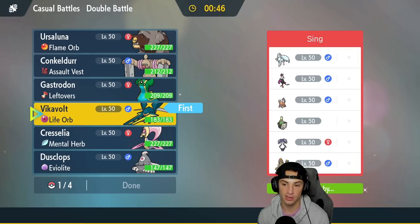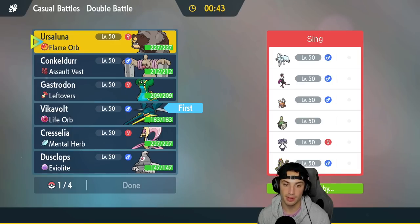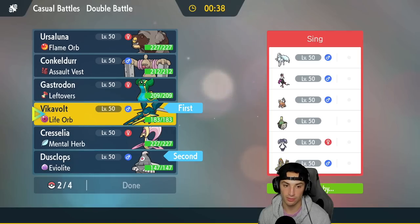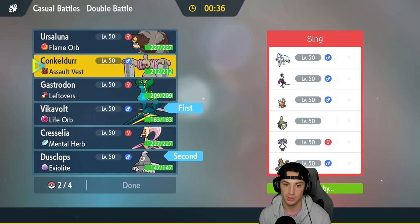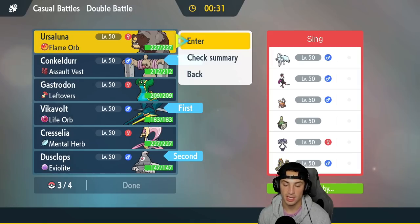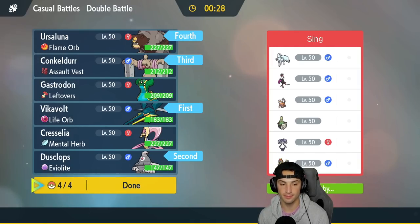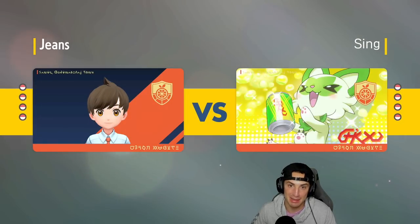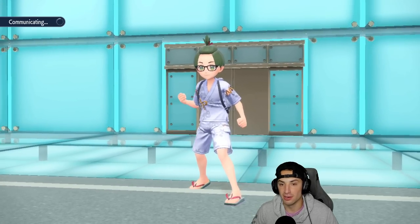I like Vikavolt here especially with Flash Cannon to deal with their two Fairy-types, plus Bug Buzz is great. I'm going to lead Vikavolt and Dusknops — thinking protect Vikavolt and pop a Trick Room, then bring Concordor in the back end along with Ursaluna for attack power. Our opponents in the previous off-recording battle quit in one turn after I popped Trick Room and protected Vikavolt, so I'm not uploading that.